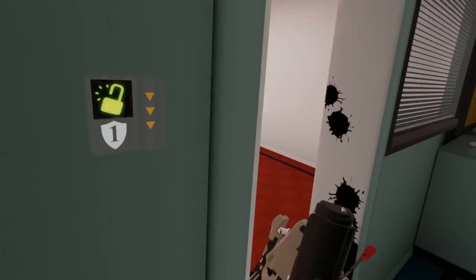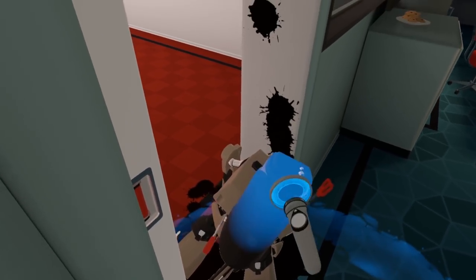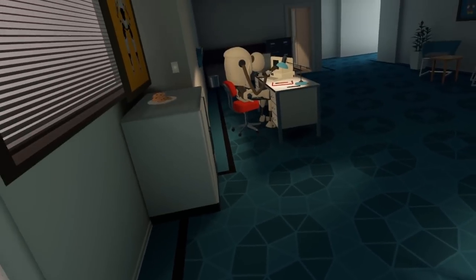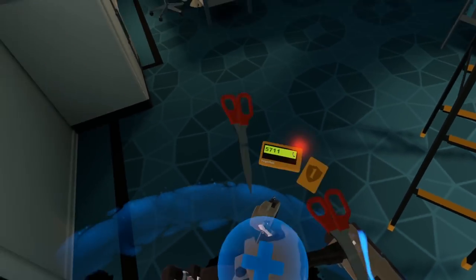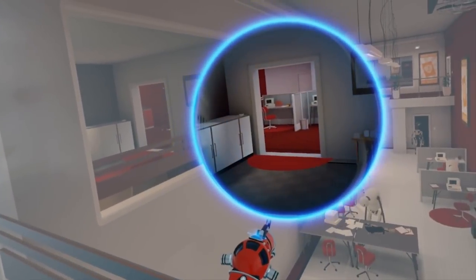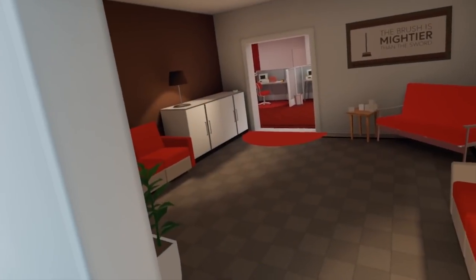You can see the scissors sticking out where you've hit it, and you can drag the body around after you're done. What I love is, comically, you don't get an arterial blood spray when you hit one of these robots in the neck — instead you get an arterial oil spray that just spurts out.